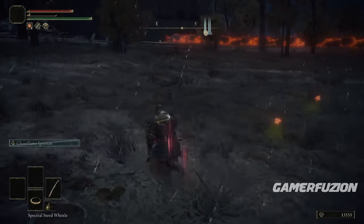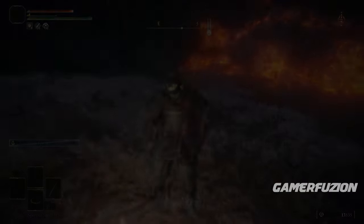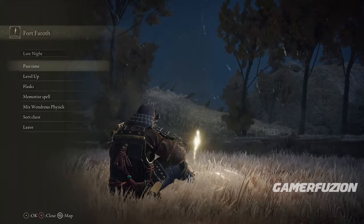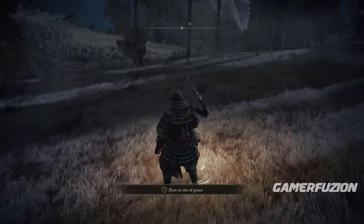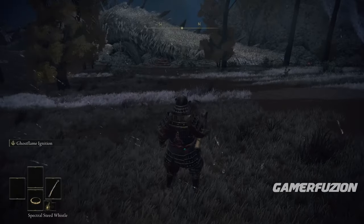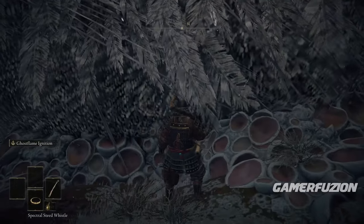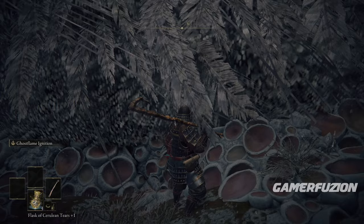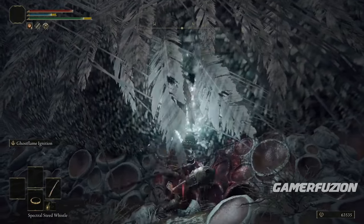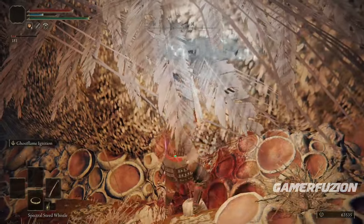Be very careful toward the end — you don't want to kill the dragon completely. When he flinches, immediately mount Torrent and ride to the lost grace and rest on it. That's the magic: you'll get 65,000 runes without the Fowl Foot, or about 80,000 with it. The dragon will still be alive, so rinse and repeat. Master this and you can easily get 1 million runes or reach level 100 within an hour.